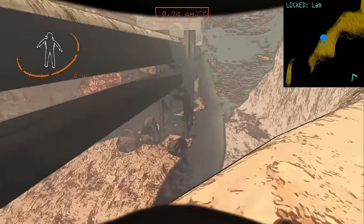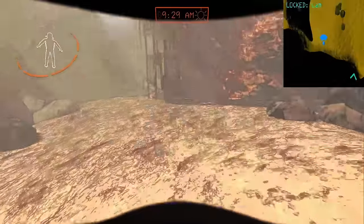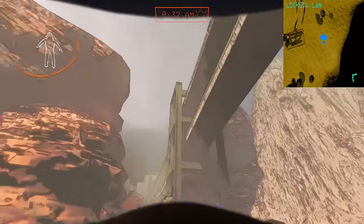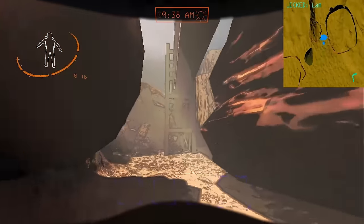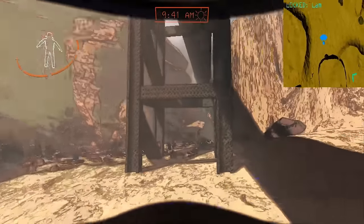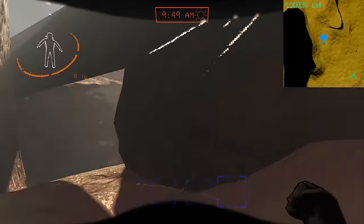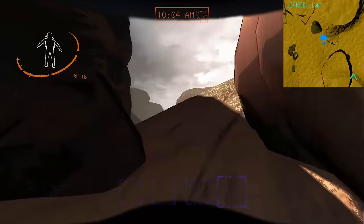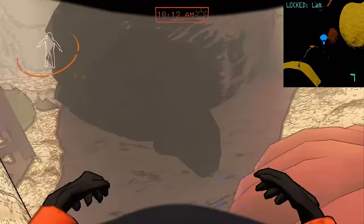Once you exit the fire exit you can either slide down the hill or you can jump up onto the pipe and walk all the way back. This pipe will bring you to the main entrance, or you can stop halfway and go back to the ship.